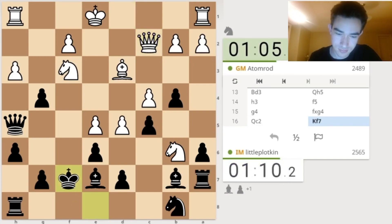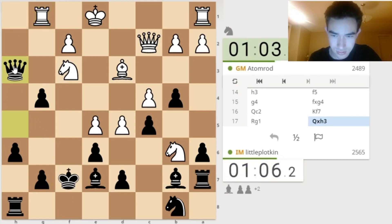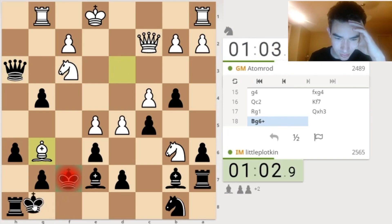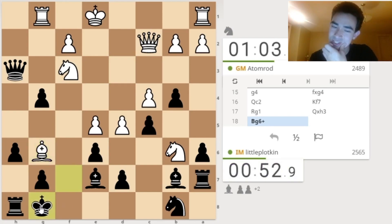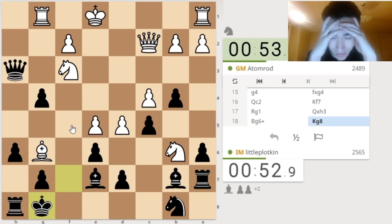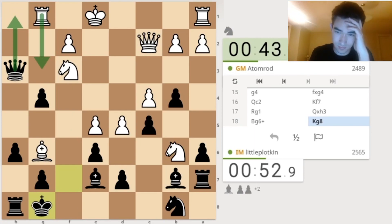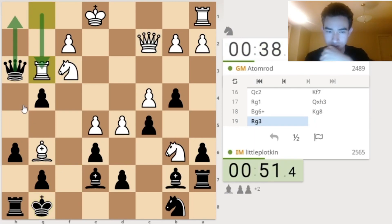Wow. I have King F7. But now I can take this pawn. What is this game? So now — do I go here or do I go here? King G8 because I'm slightly afraid of the open F file. I gotta say, I'm not really enjoying this position at all. But maybe this is the key to winning. He could go Rook G3, but I have Queen H1. There is potential here. Rook G3 — so I have Queen H1.